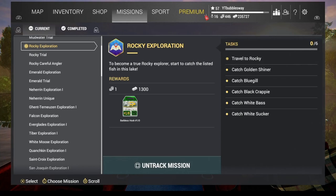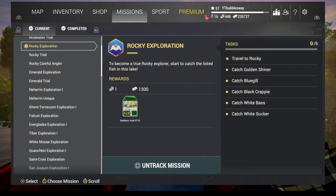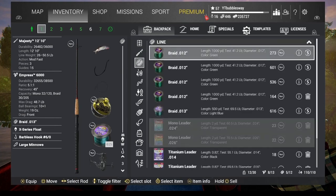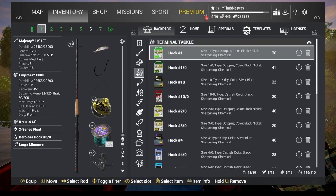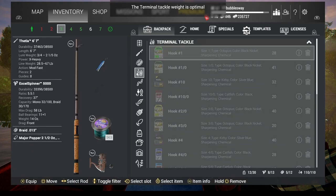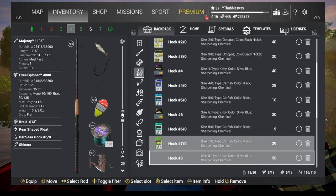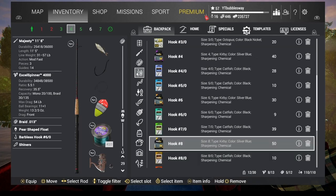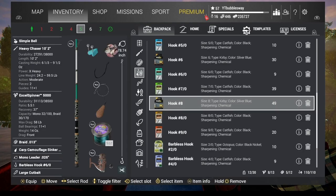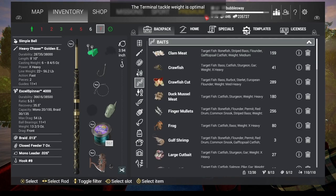Welcome back, we've got some more Fishing Planet for you today. We are doing missions again. You click on missions, go to Rocky Exploration, and click Track Mission. Then we have to head over to Rocky Lake — that's where we're going to be fishing to do this mission. I'm showing you this at the beginning for a change, rather than at the end, to speed things up a bit.